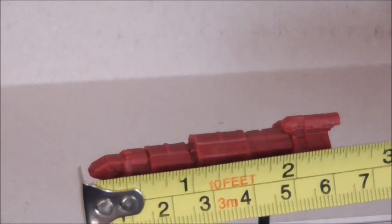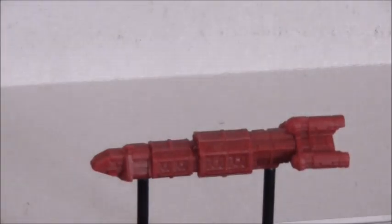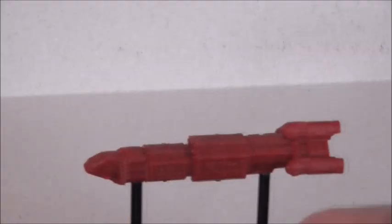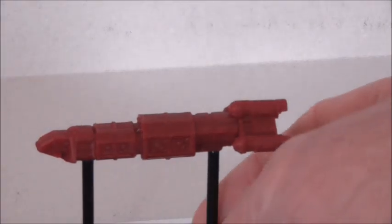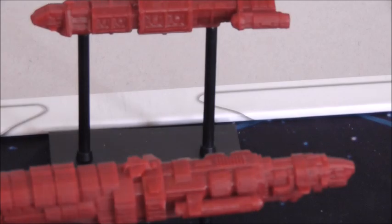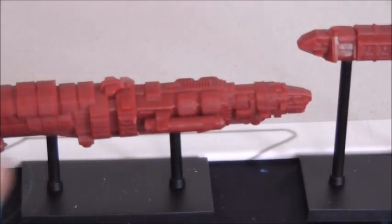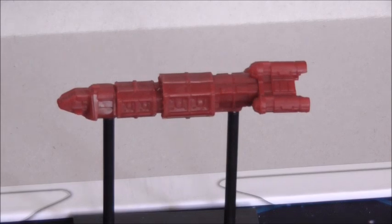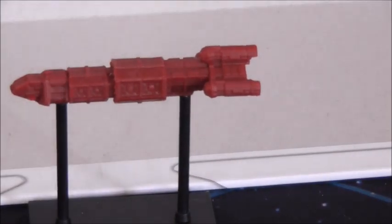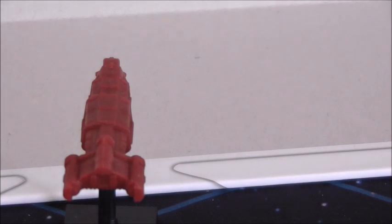Next we have the cruisers. They measure about six and a half centimeters, about two and a half inches. You get twelve of them, enough for three squadrons of four. You'll notice the sticks on these are taller - capital ships go on the shorter stocks, and everything else goes on the taller sticks.